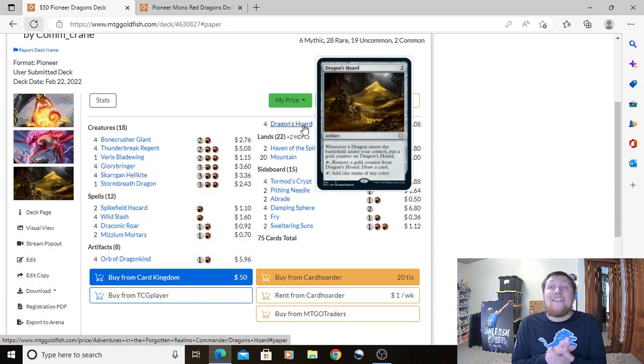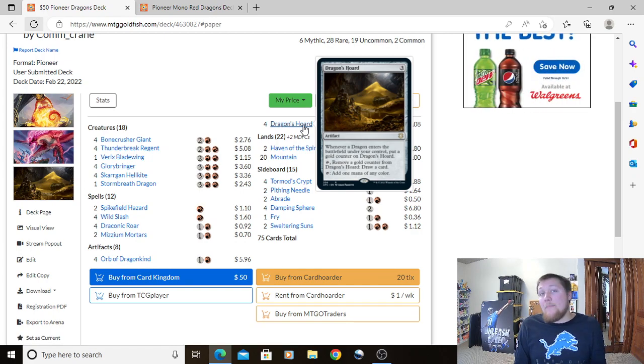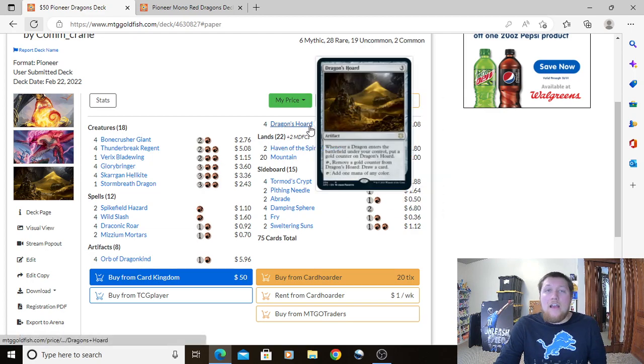Four Dragon's Horde: a 3-mana artifact. Whenever a dragon enters the battlefield under your control, put a gold counter on it. You can tap it to remove a gold counter and draw a card, or tap it for 1 mana of any color. It's another mana rock that also generates card draw as we play our dragons. It's not quite as good as Orb of Dragonkind, but keeping the gas flowing and helping us cast our dragons is awesome. They're about a dollar each — absolutely stellar.